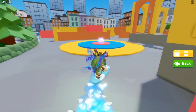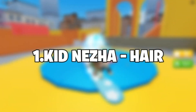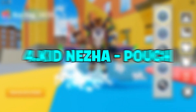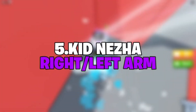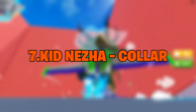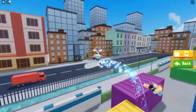There are a total of 7 items included in the Kid Nessa bundle. Here is the list of every item: Number 1 - Kid Nessa Hair, Number 2 - Kid Nessa Head, Number 3 - Kid Nessa Torso, Number 4 - Kid Nessa Pouch, Number 5 - Kid Nessa Right/Left Arm, Number 6 - Kid Nessa Right/Left Leg, Number 7 - Kid Nessa Collar.